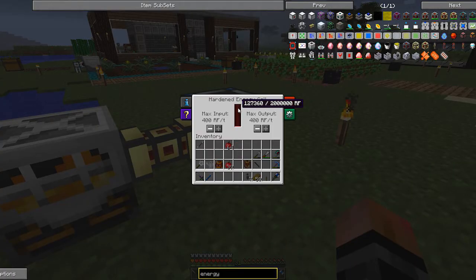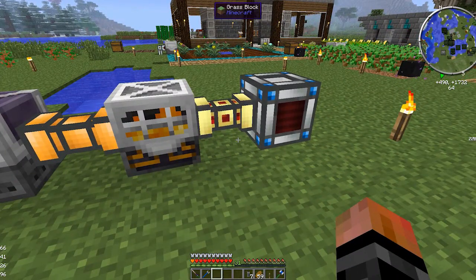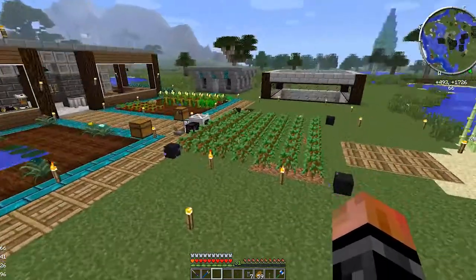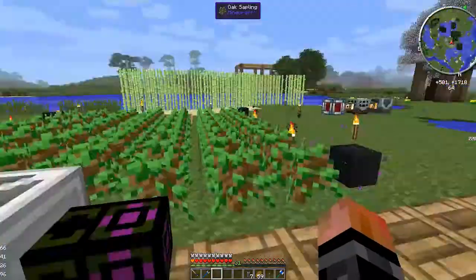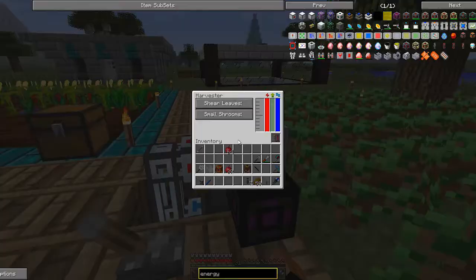It's charging this thing up extremely fast. It wouldn't hurt to have a redstone energy conduit — leadstone or hardened is fine too. We started at 19,000 and we're already at 183,000. This could easily run your base and also fuel a harvester tree farm at the same time.